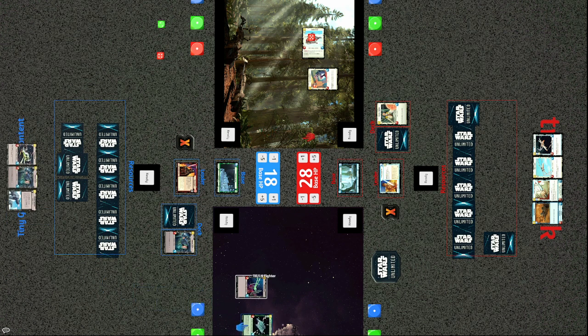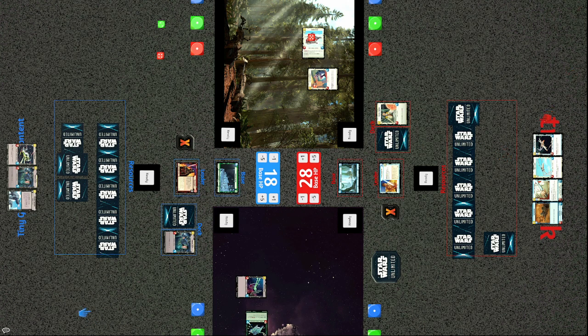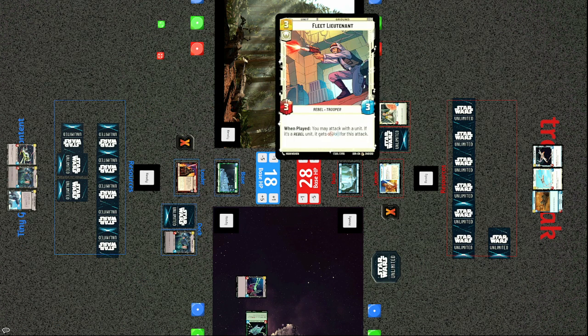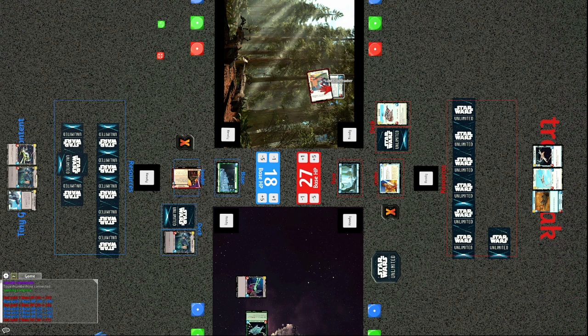Tiny goes big with the Gladiator Star Destroyer — a 5/6; when played you may give a unit sentinel for the phase and he gives it to himself. A mighty unit now on the field for the Empire. Luke's Lightsaber — a second copy — attaches onto the Fleet Lieutenant, so that Fleet Lieutenant is now swinging for six damage. The Snowspeeder gets pinged off by Vader's ability, but the Fleet Lieutenant swings for six and Tiny's looking low on life.